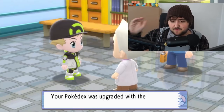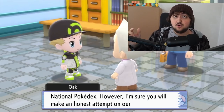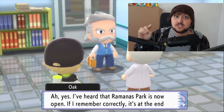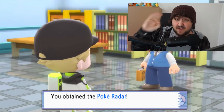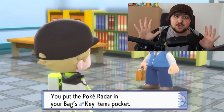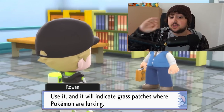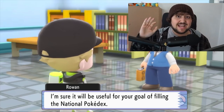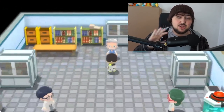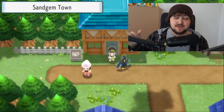What do you get rewarded with from Rowan himself? First, your Pokédex gets upgraded to a National Dex by Oak. Then Rowan hands you the Poké Radar, which is a very important item. With the Poké Radar, you can head over to any route and start shiny hunting using radar chaining — one of the best methods. It has been nerfed somewhat in this game, and the shiny charm doesn't seem to have any effect on it so far.